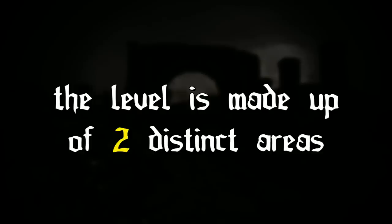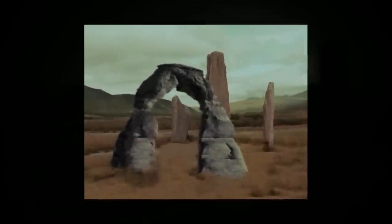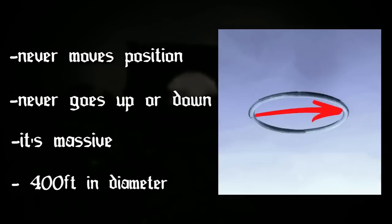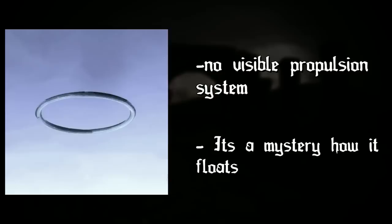The level is made up of two distinct areas. The first is a silvery ring that's floating in the sky. The second is the ground under this ring with some ruins and an archway. The silver ring floats horizontally in the sky, directly above those ruins on the ground. It never moves position and never goes up or down, but it's absolutely massive and is around 400 feet in diameter — taller than the Statue of Liberty. There's no visible propulsion system or way that it's holding itself up there in the sky, so it's a complete mystery how it floats.